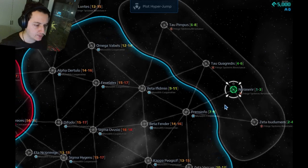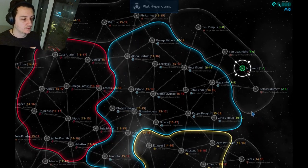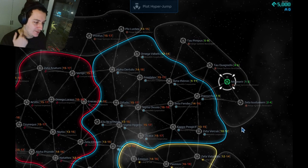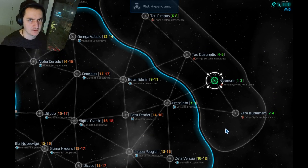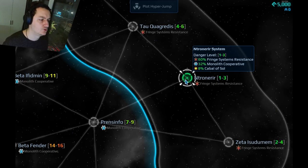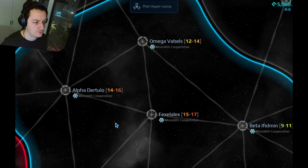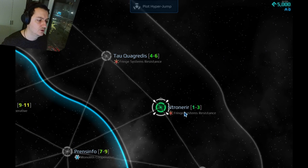Pretty basic map — not great. It's funny that every system is equally distant from each other, or at least it seems to be. It looks like a 3D mesh, very uniform triangle pattern. Work in progress — understood. 'Intronarier' — come on, it's not hard to come up with some decent pronounceable names for your systems. We don't need 'Intronarier.'